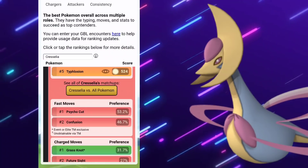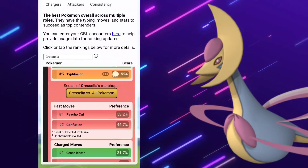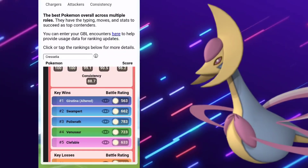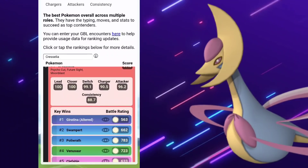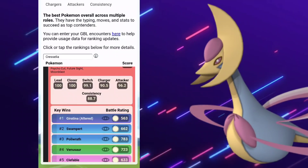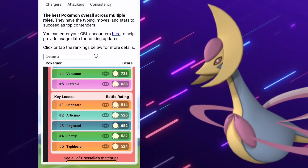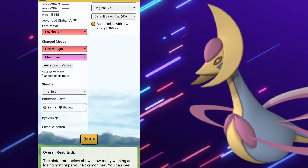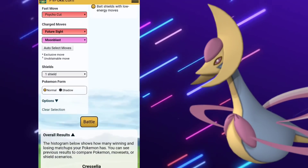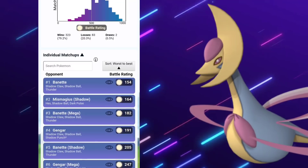You're going to be going for Psycho Cut, Grass Knot, and Future Sight. Personally, I like to run Moonblast and Future Sight as well as Psycho Cut in the Ultra League. You can go Grass Knot — do what you got to do. It's going to help you bait a little bit faster. Moonblast is going to have a chance of lowering the attack, though they did nerf it a bit, so it's not going to be happening as frequently.